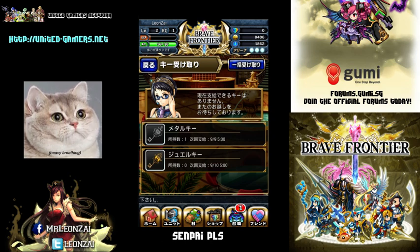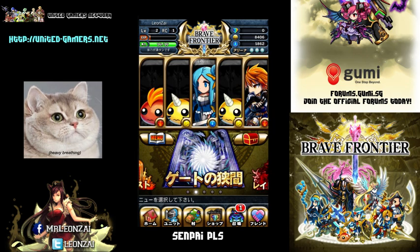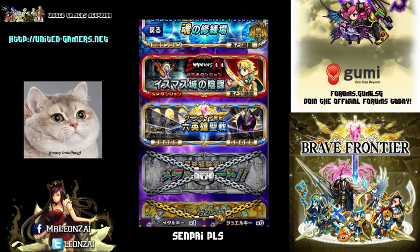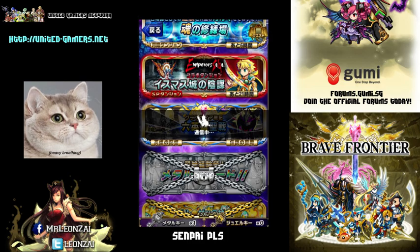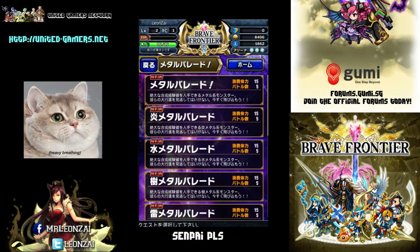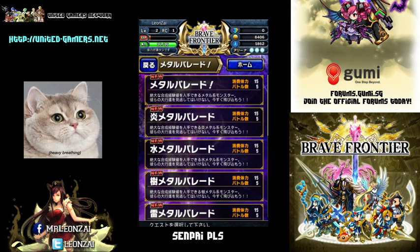I've already claimed my Metal Key, so next I go to the Vortex, click on it, click OK, and immediately unlock the Metal Parade. That's 15 energy for 1000 experience, guys.